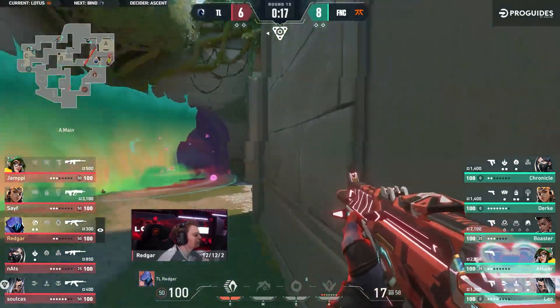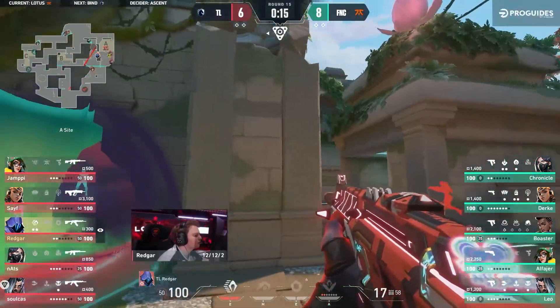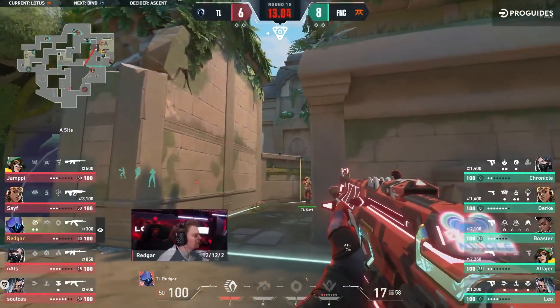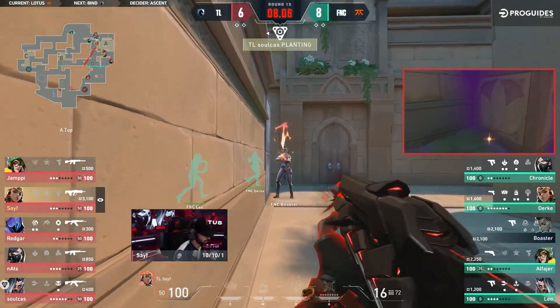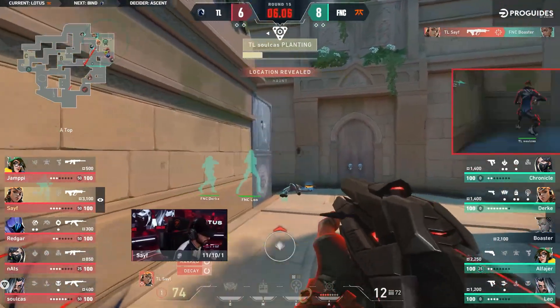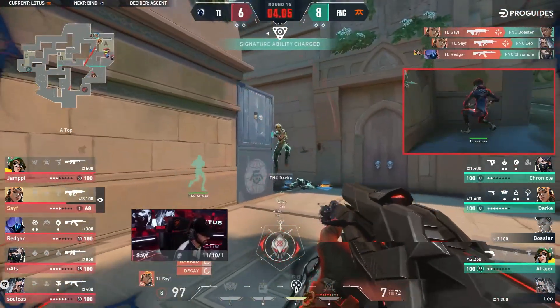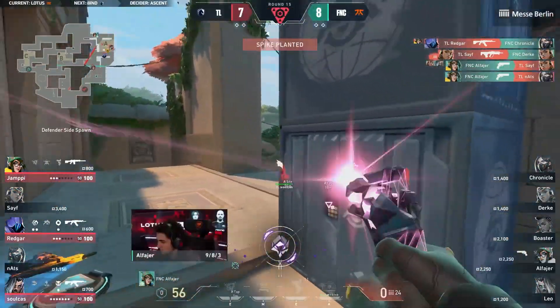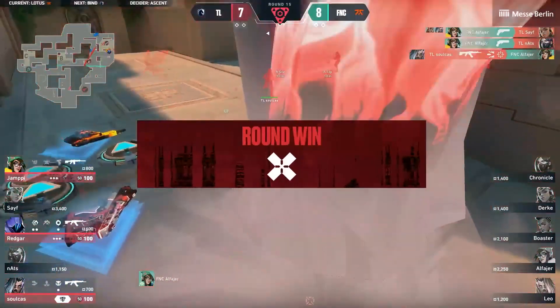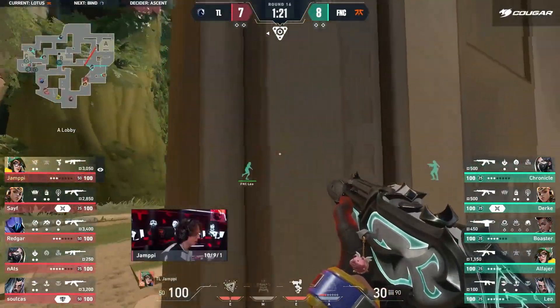There's 12 seconds left but that plant is coming in. I don't think there's any way to deny it. They've denied it for at least a second, pulled him off the site. Four seconds left — if they kill him with that nade, if it had landed it could have. But Save here is left alone, finds a bit of damage, but that is all.